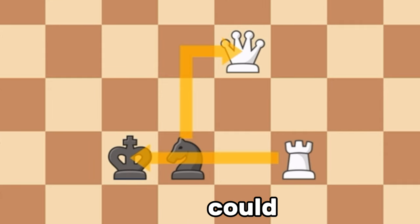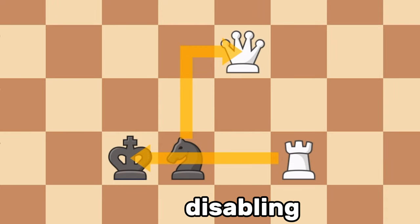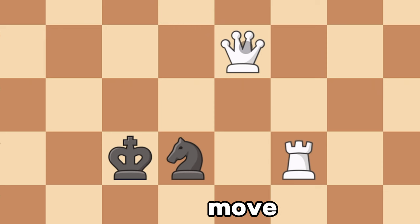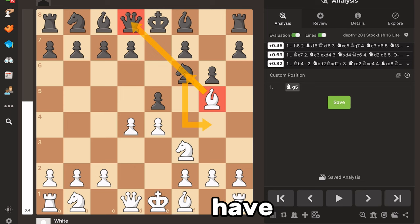But an absolute pin could also happen in the middle game or an endgame, completely disabling a piece due to a king behind it. And if the piece were to move, it would be check, so it's not allowed to move. But always remember, when you have a pin,